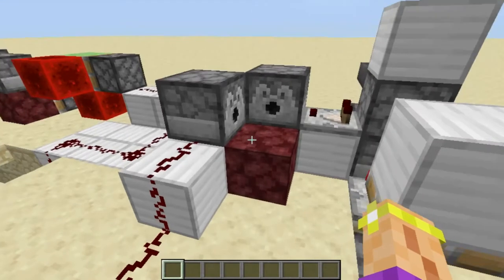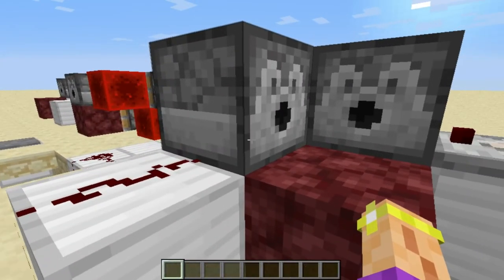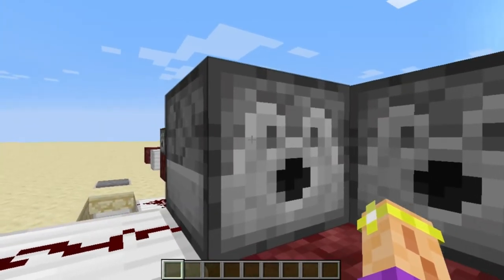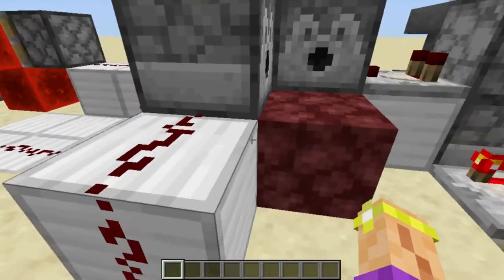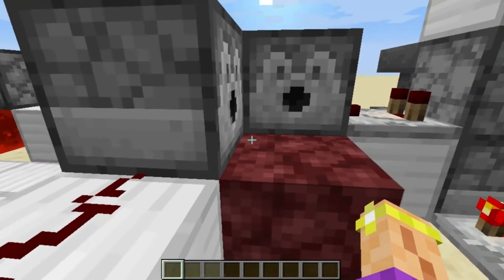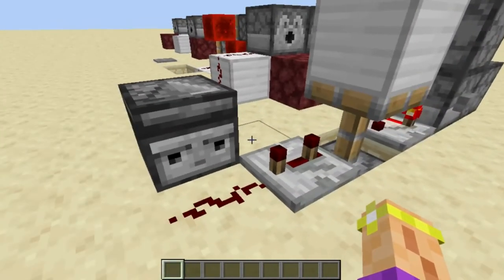Now for those of you who don't know, if you have a bucket full of liquid in a dispenser, giving it a redstone input will actually empty the liquid out. And if you have an empty bucket and the dispenser is facing a liquid, giving it a redstone input will pick the liquid back up. So we need this observer to fire twice — it will dump the water out, put out the fire, and then immediately pick it back up so it doesn't make a mess and destroy all the redstone.